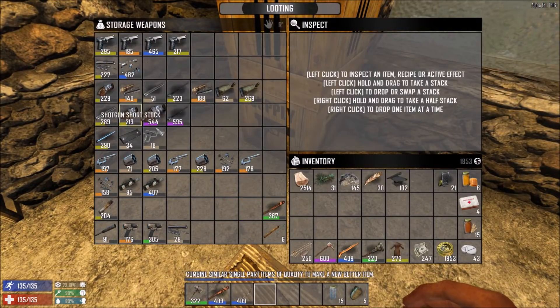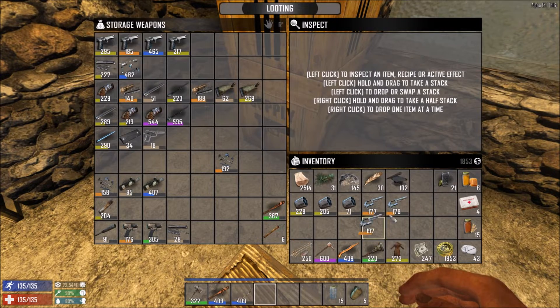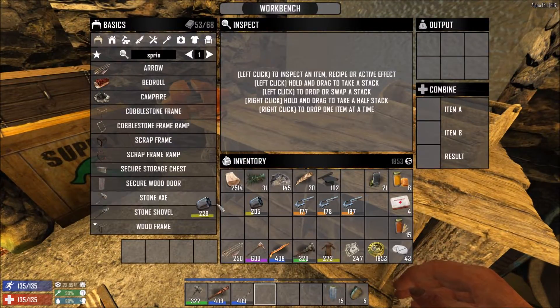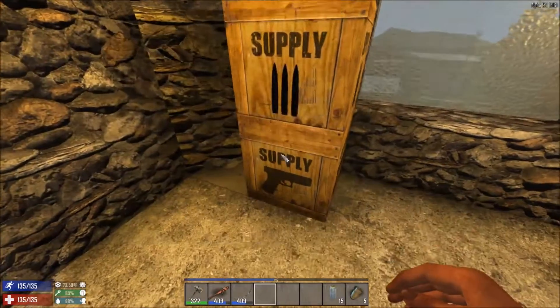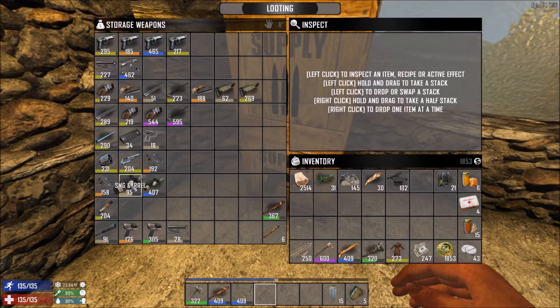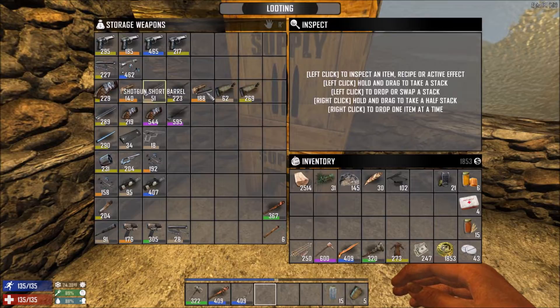We can only do it with parts - we can't do it with entire entities, entire weapons, or anything that comes to pieces. But with these parts for example we could. We could make a much better magnum frame and magnum cylinder - we've only got a cylinder and a frame so there's not a lot of point doing this, but just to show we can: there we go, we've got a quality-three one now. We can do the same with the frame, put those together, and get a much better quality one while saving storage capacity.